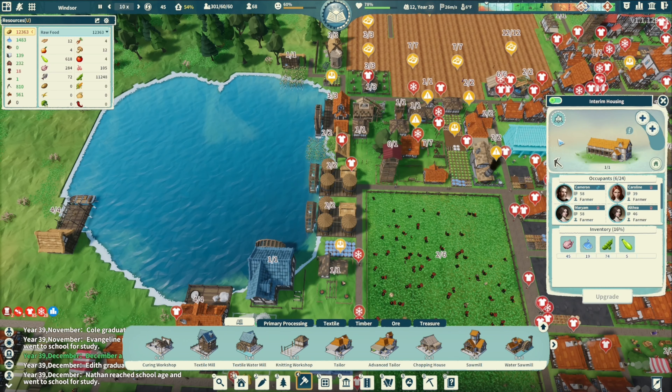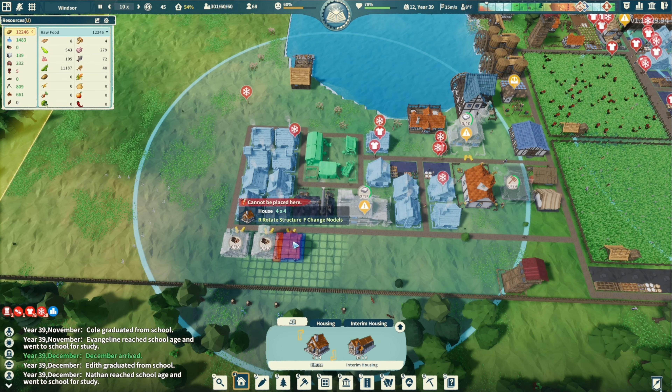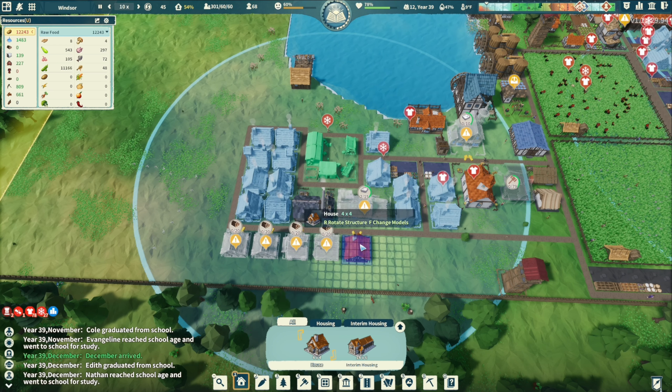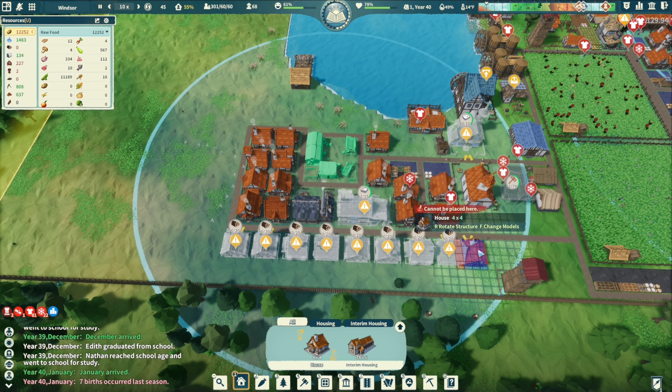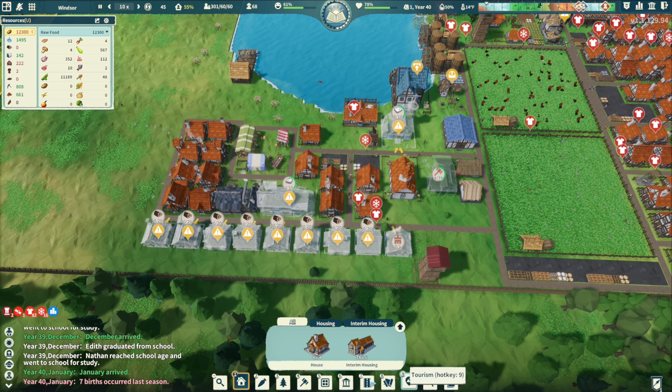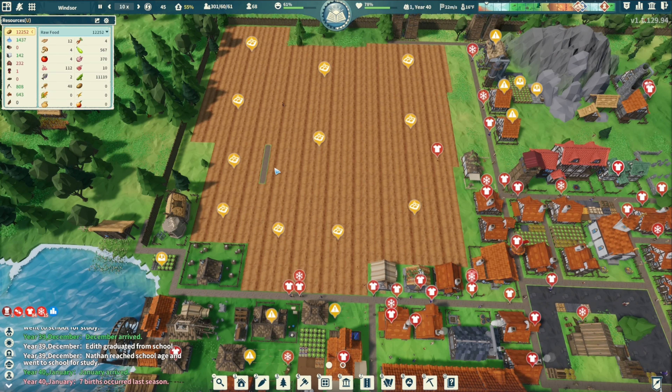People still in here - six people. Let's get some more housing. I don't want to build houses but I know I have to keep expanding - more houses, more people, more people, more food. Our food's at 12,000 right now.